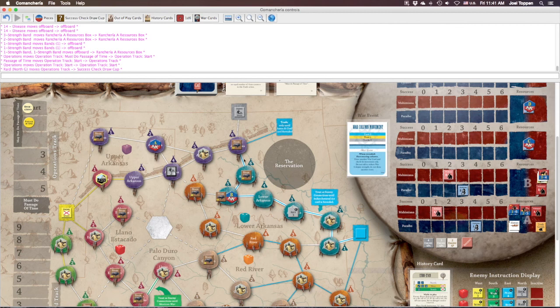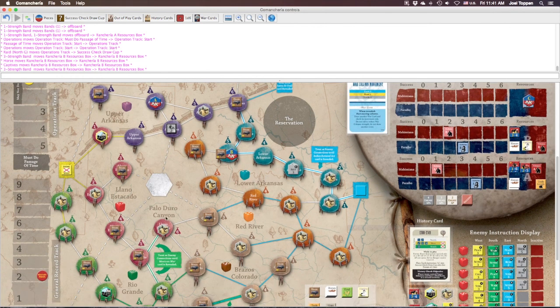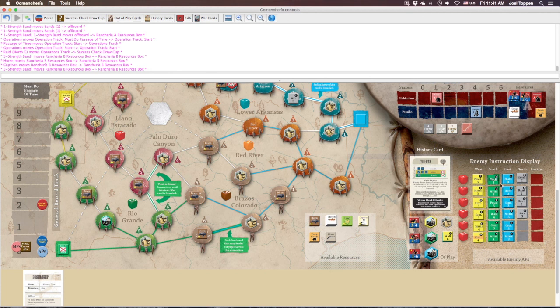We go back to the operation cleanup phase — the band relinquishes his stacking. Step two doesn't apply, there are no finished bands. For step three, let's say we drew a success counter from the draw cup, so there are no APs for the enemy to spend and no APs on the track, meaning we don't make a die roll to see if anything flips on the instruction display. We're back to the war column phase. In the next video we'll do a culture operation to get our culture points up — read section 4.2 beforehand, it's the shortest operation procedure in the game. Thanks for watching!